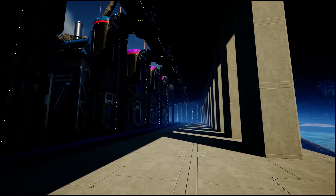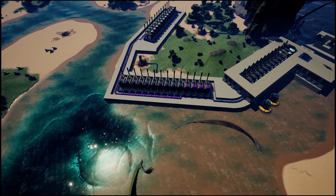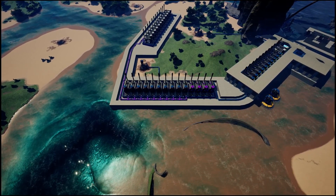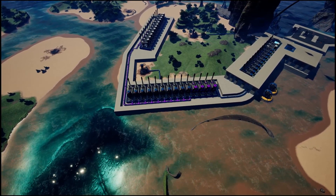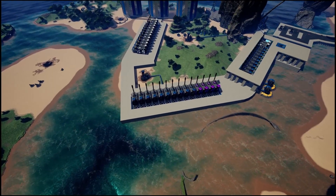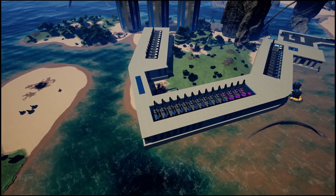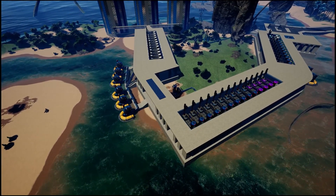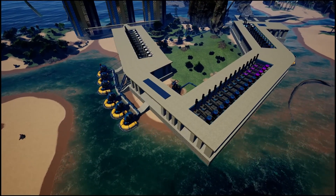Let me summarize what we've done so far. We built the first segment for oil refinement and four additional refineries to get rid of all the polymer resin byproduct. Then we built the second segment for fuel refinement and connected the heavy oil residue to it. After closing up the floor and building a roof, it's time to build some water extractors for the water packagers. Two groups of three water extractors each, all running on 100%, will give us just the right amount of water we need.